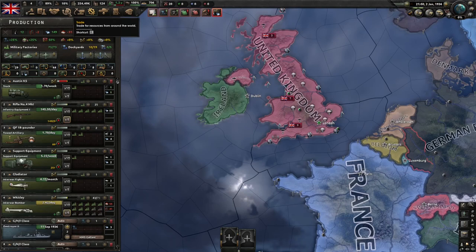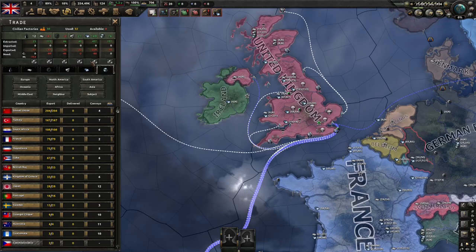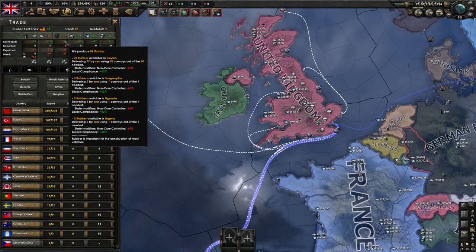Here we can see at the top the resources we have available as well as any that we don't have available. Below each column of resource, you will be able to see how much of that resource our nation extracts — that's the value we have available in total.